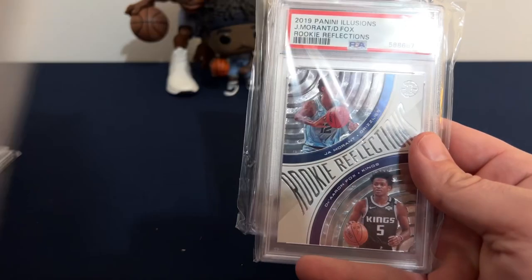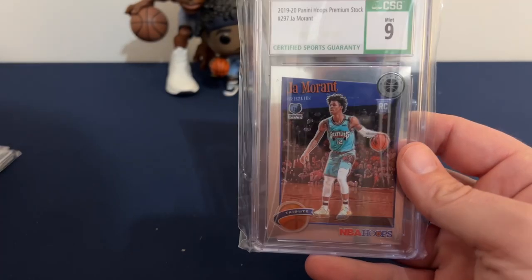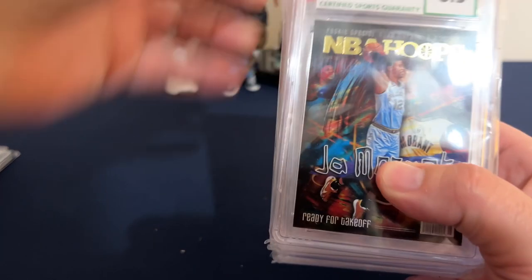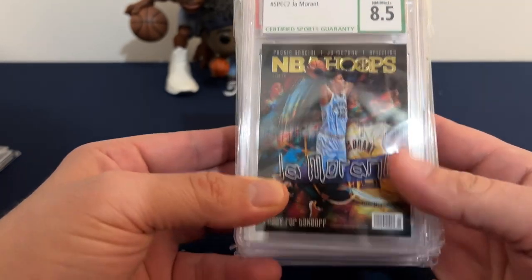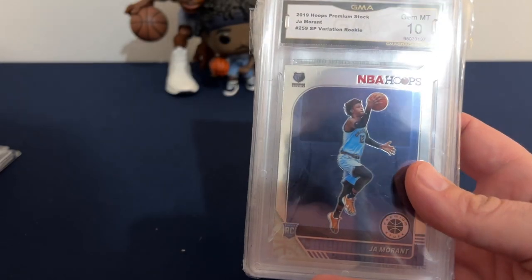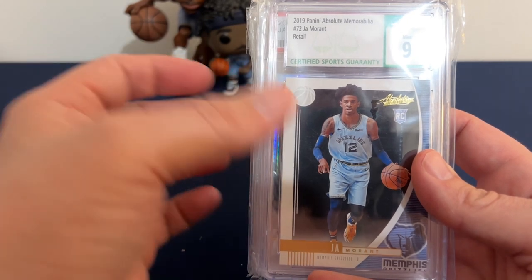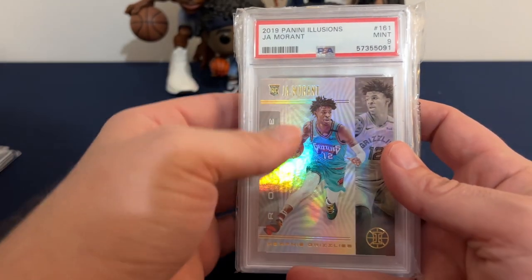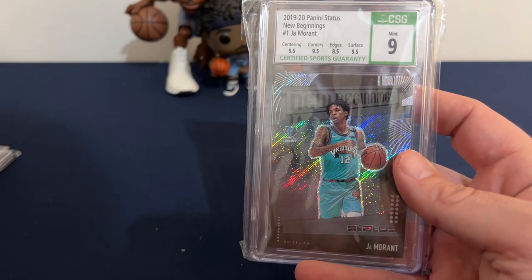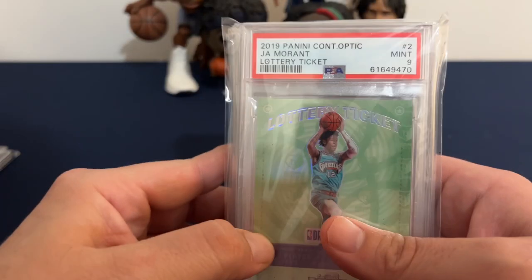Panini Hoops, Rookie Reflections — him and De'Aaron Fox. Panini Hoops Premium Stock. Panini Hoops. Panini Hoops Rookie Special card — it's a cool card. What do we got next? Panini Hoops. Hoops Premium Stock Variation. Panini Absolute Memorabilia. Panini Illusions. Panini Mosaic. Panini Status. Panini Status — it's a cool card.